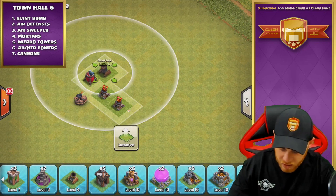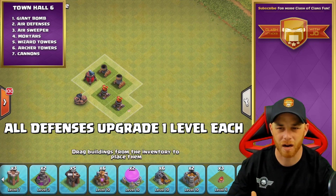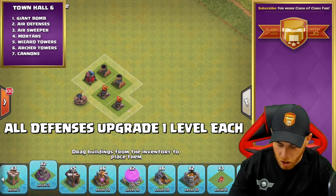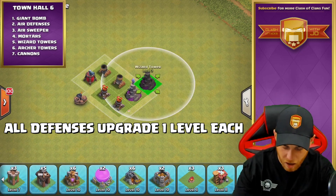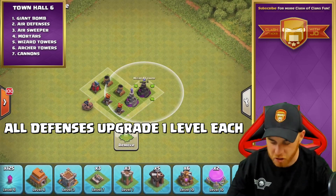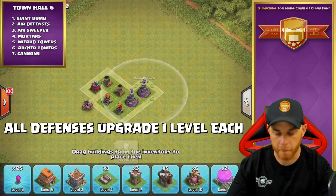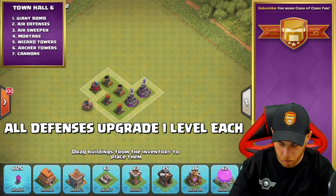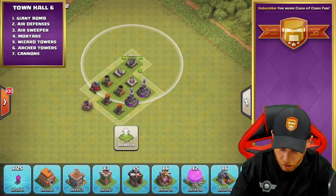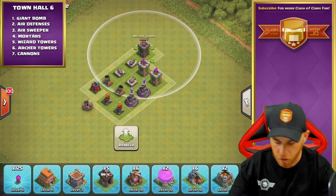Then we also upgraded our mortars next. These are another expensive item that take about a day to knock out, maybe a little bit longer. And then we also knocked out our wizard towers. Wizard towers were next. And then from there, it's really just archer towers and cannons, which only go up one level. All of these items only went up one level, so that was good for us and we were able to complete it quickly. All of our cannons are maxed out as well as our archer towers, and that completes us for Town Hall 6.